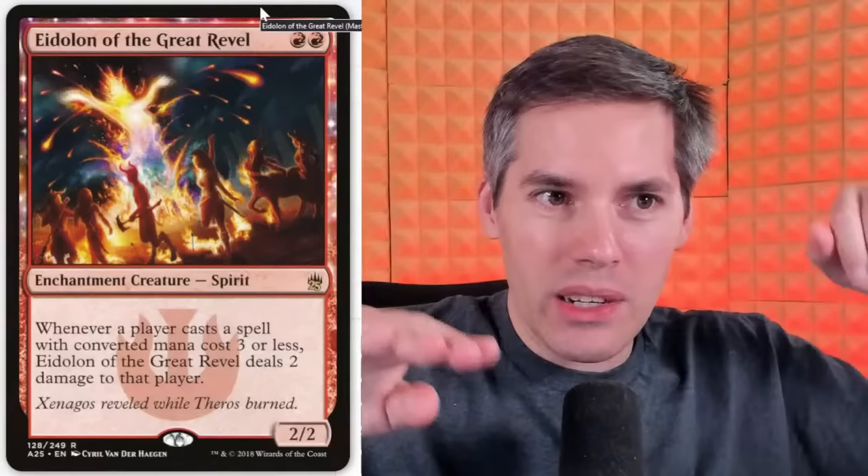I've been in some games where I have like three life, they have one. I've got a creature land in play, they have an Eidolon in play and they can't do anything. They can't attack because I'll kill them with the Mutavault. They can't play a creature because of my Mutavault. And I just have to wait for a second Mutavault and they die. Game can be locked by their own Eidolons.